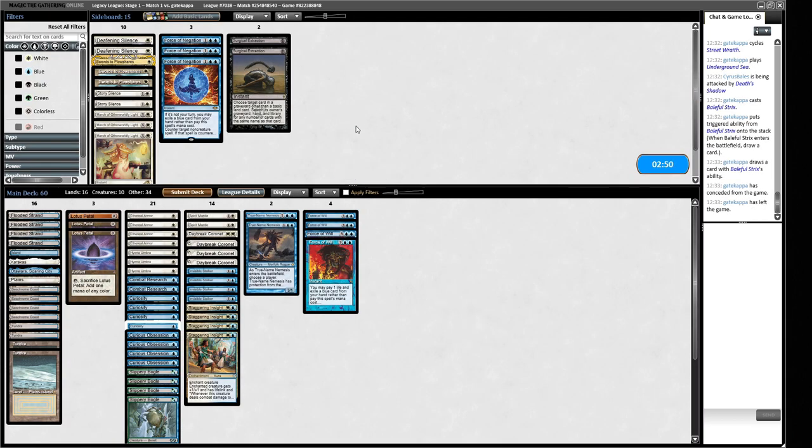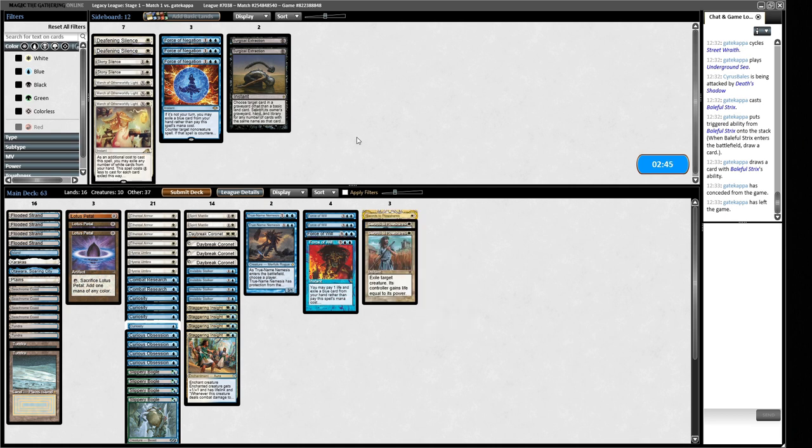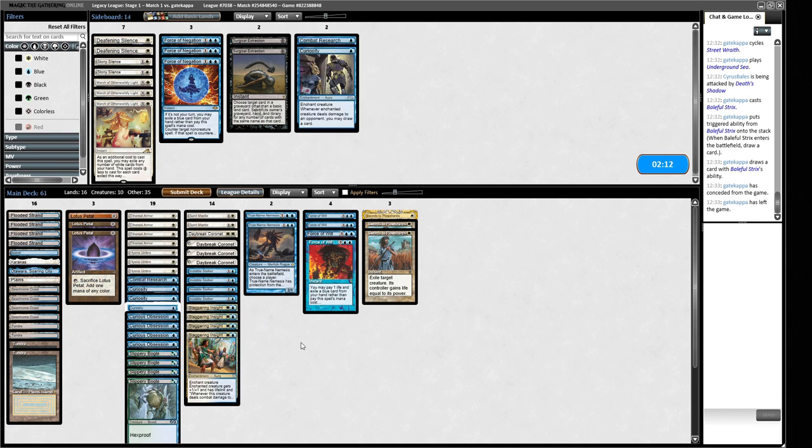Sideboarding for Game 2 against Death's Shadow: Swords to Plowshares are going to be pretty good against some of their creatures. True Name Nemesis will be all right here. Spirit Mantle might be necessary to push through, so we probably can't board that out. We're looking at trimming some curiosity effects — maybe get rid of one Combat Research and one Curiosity. The Staggering Insight at two mana is a little harder to resolve, so maybe we trim that one.